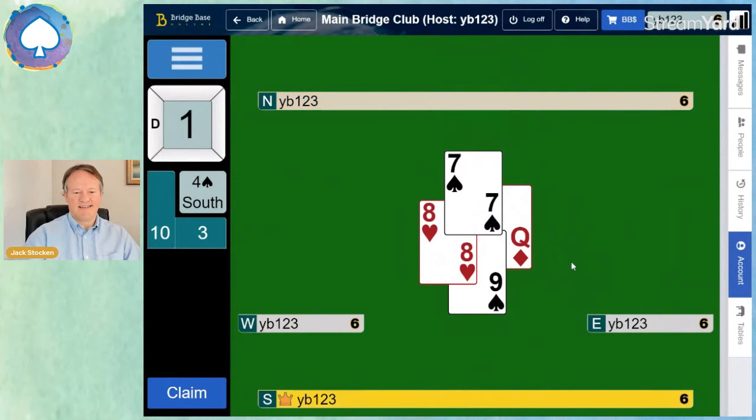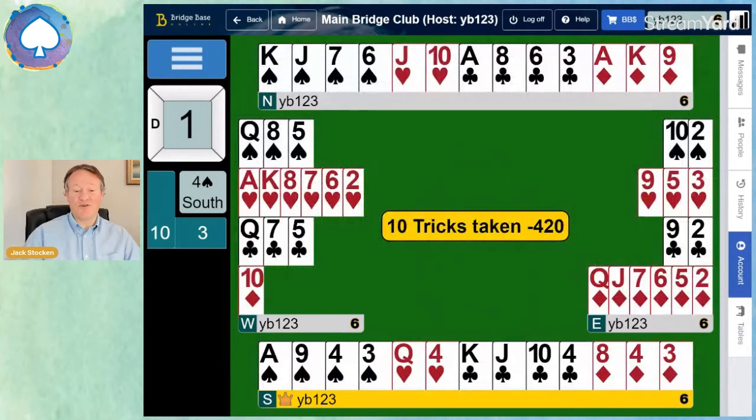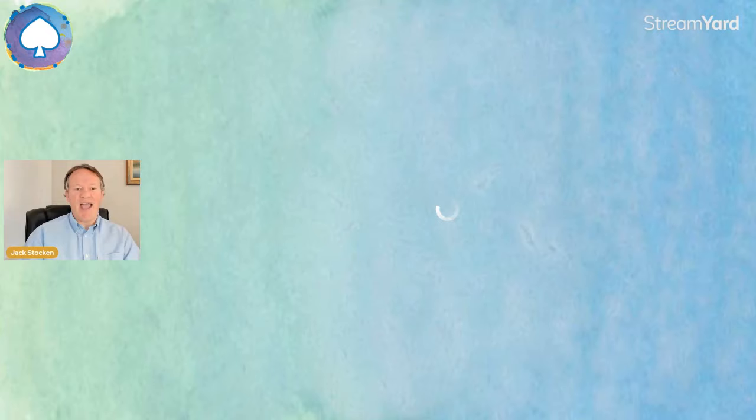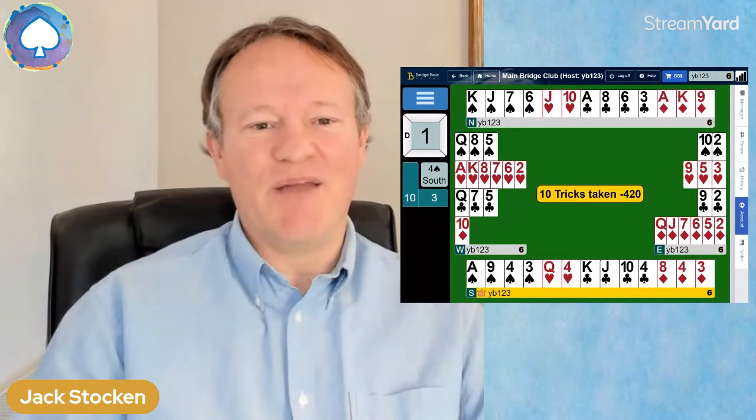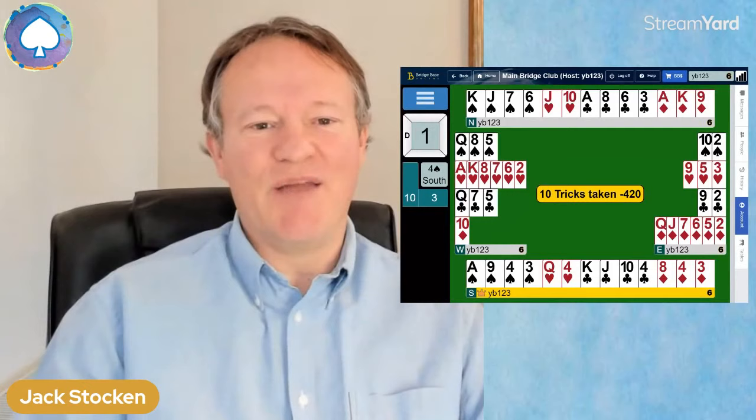The last trick is ours. At the end of the day, the dust has settled — we've made our 10 tricks, 420. Four spades bid and made. The key thing in the bidding was making the takeout double first as North, and then jumping to two spades as South to show 9 to 12 points — very important. Using that very useful mnemonic SOS. And in the play, we finessed the queen of spades and the queen of clubs. I hope you enjoyed the hand. You can watch my classes on learnbridgeonline.com, where I'm teaching beginners, improvers, and intermediates. Hope to see you soon. Bye.